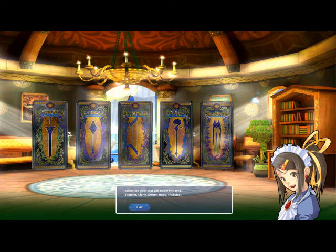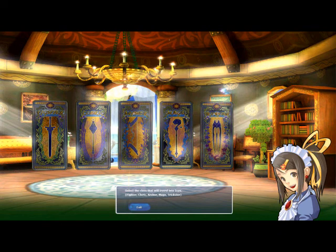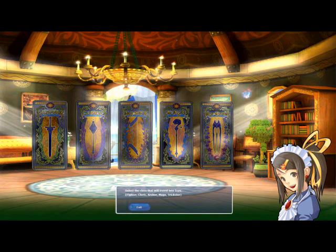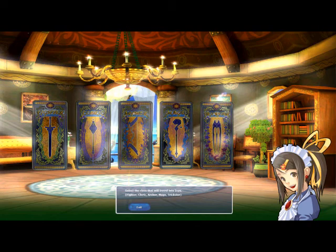You may choose from a Fighter — your main tank and damage class; Clerics, your healers; Archers, your damage over time and AOE class; Mages, your AOEs and very high single target damage; and Tricksters, who have extremely high damage and attack speed.